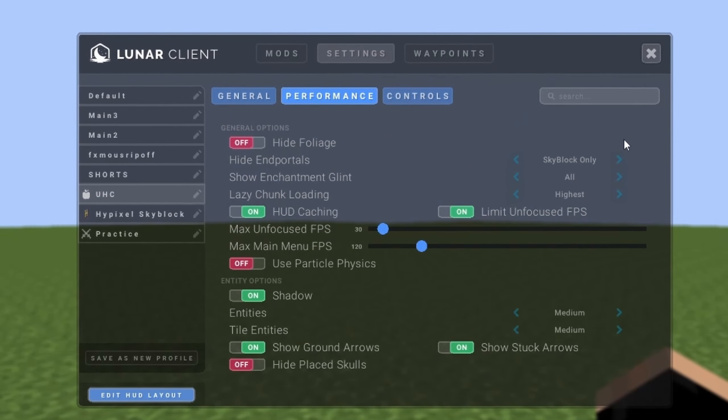Now go to Performance settings in Lunar Client — this is where more FPS gains come from. Set Hide Ender Portals to Always On, turn off Enchantment Glint, set Shadow to its lowest setting, set those two options to lowest as well, and turn off Show Ground Arrows and Show Stuck Arrows. After all those tweaks, we're now getting about 3.5k FPS, which is insane. We're getting a whole bunch of frames — definitely a lot better than before.